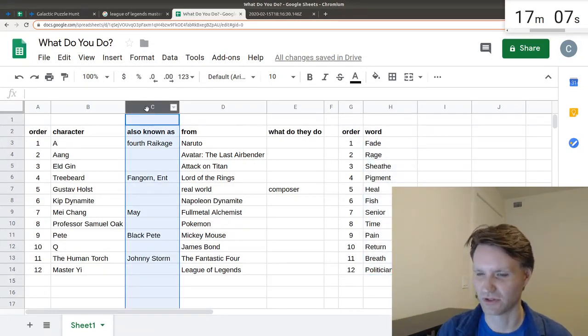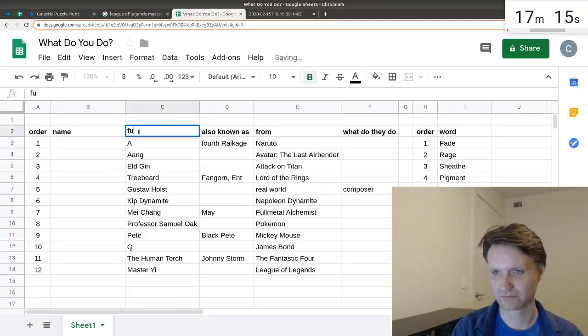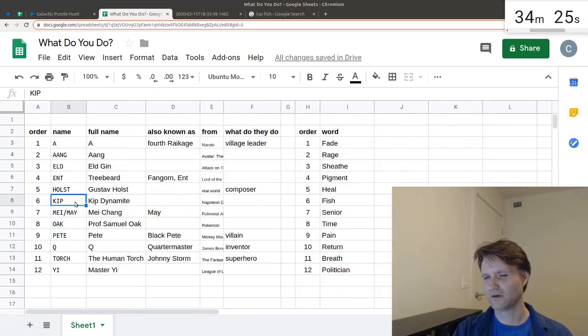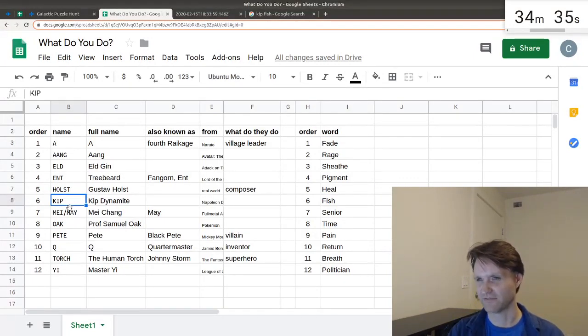A good idea is to try to match up the words with the characters. A few of the characters have very short names. Let's try writing out the shortest version of their name that we can think of, and make sure that we keep it in alphabetical order. I'm about 50-50 on this being a real thing, but kipper is a kind of fish, and holster is another word for sheave. Anger, rage, elder, senior. So this has got to be something, but some of these are not obvious to me yet. Torture can be pain. Year, time. Mayor, politician.